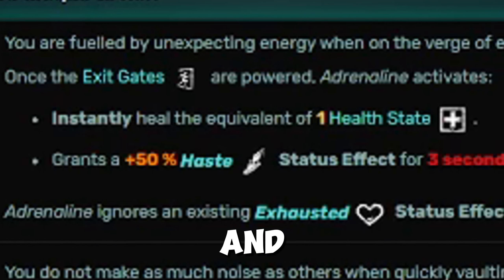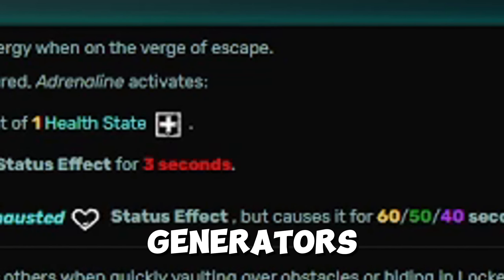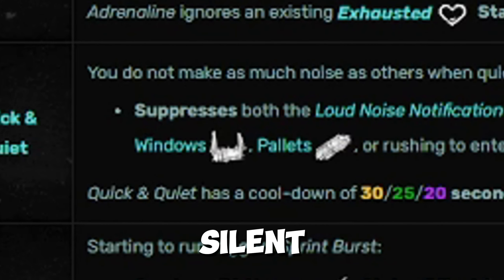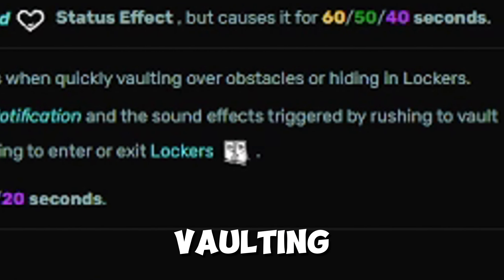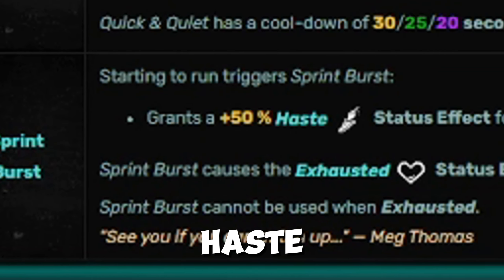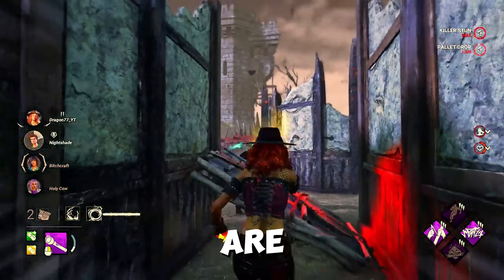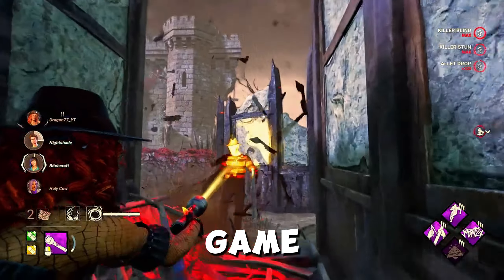Starting off with Meg, her three teachable perks are Adrenaline, Quick and Quiet, and Sprint Burst. Adrenaline grants you a 50% Haste status effect for 3 seconds and instantly heals you one health state after all the generators have been completed. Quick and Quiet makes you silent when you sprint vault a locker or a window. Sprint Burst grants you 50% Haste for 3 seconds the moment you start running.